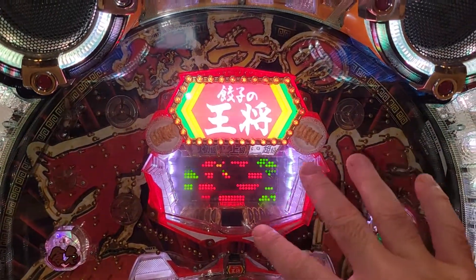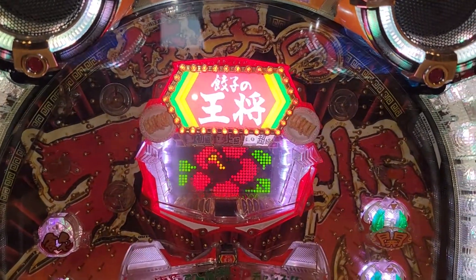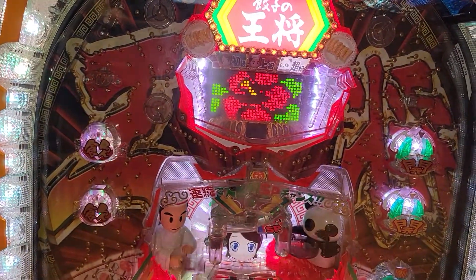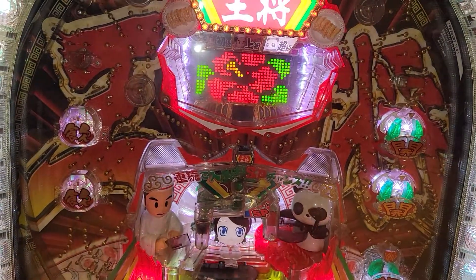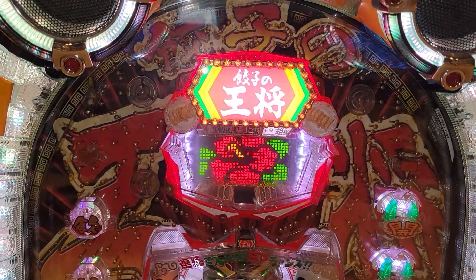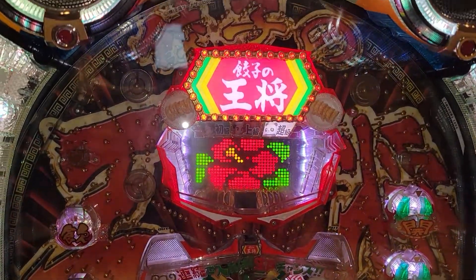A bunch of things go on on this LCD screen. It's got 8-bit graphics. You'll see some people running across — the chef and things like that. The point of the game is to get the ball in the center pocket, and then depending on where your ball falls in here, most of the time I've been getting it down here and winning a few balls. I haven't made it to a reach yet, but I'll shoot some balls and maybe we can see it do something.